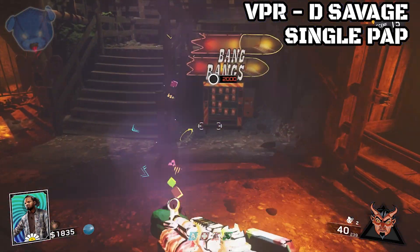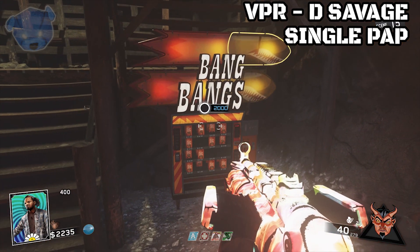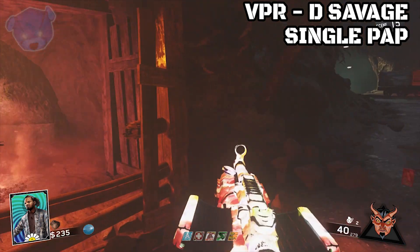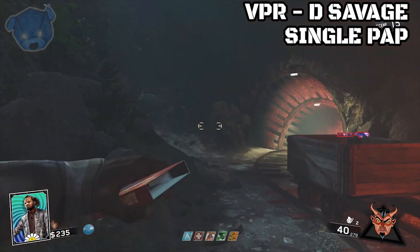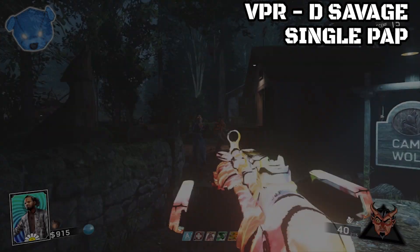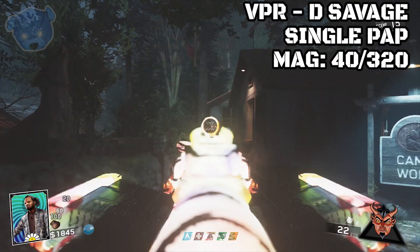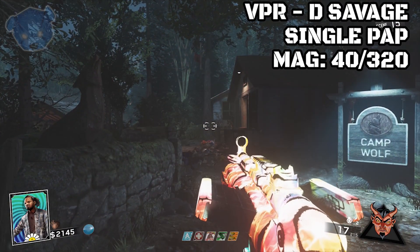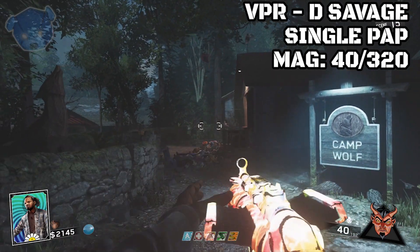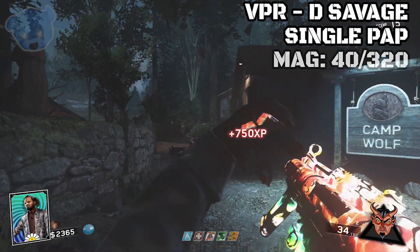Quickies is something I'm going to recommend with this weapon, alongside Bang Bangs. Bang Bangs gives you more than one bullet coming out of your weapon when you shoot. By accepting Bang Bangs you also accept a hit to your ammo — it's going to go through a lot more ammo. But if you shoot this correctly, just do pelt shots at the heads of the zombies and you will clear them very fast. The magazine size is now 40 out of 320 after pack-a-punch.